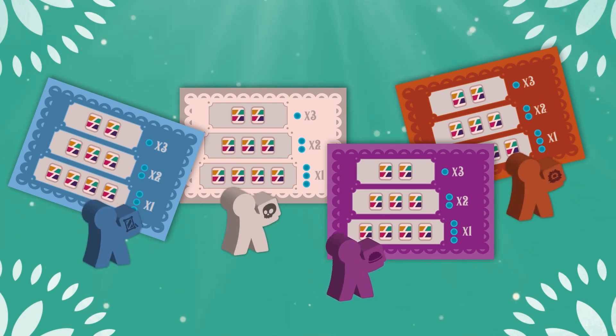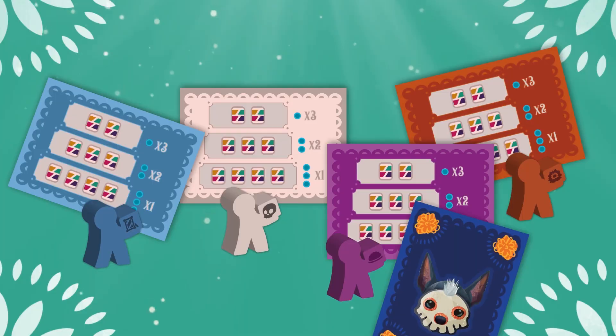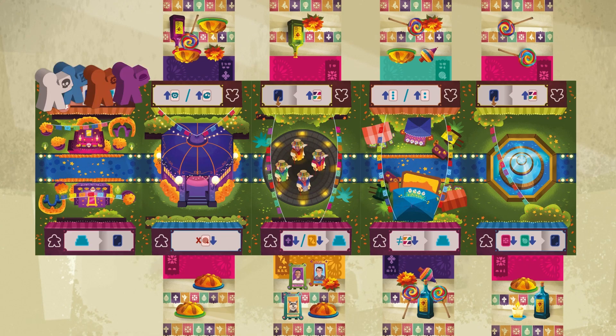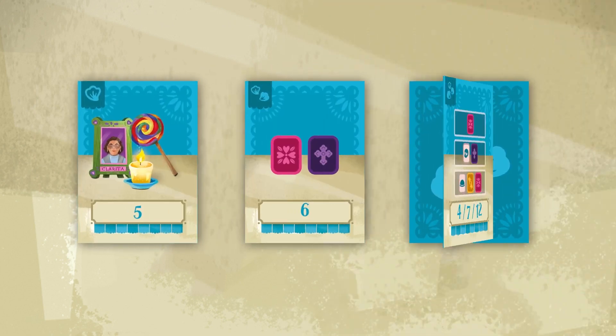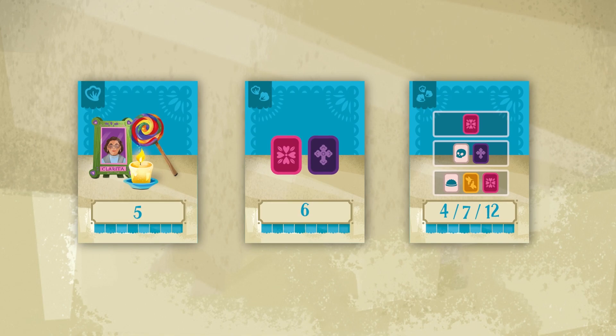Beginning with the most festive player, which will be the starting player, place the player tokens on the top space of the Pátzcuaro tile. Shuffle each petal card deck separately and reveal a card from each one. We're ready to play!